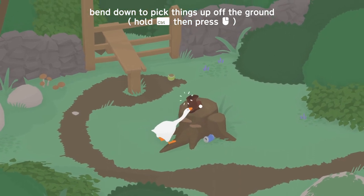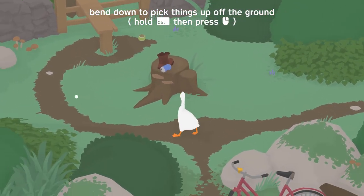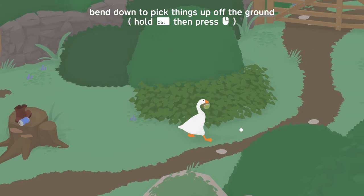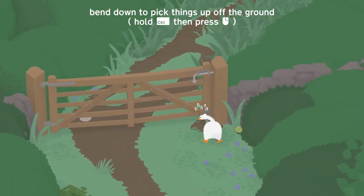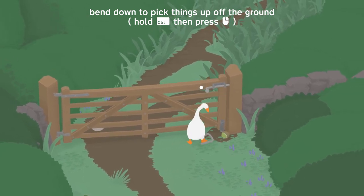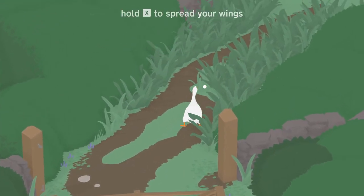Bend down to pick up things off the ground — hold control and press that. Let's go pick this up. We got a can. We got whatever this is — a ball, a little fuzzy ball. Oh, it wants me to pick whatever this is up. Then I got to grab that. So I can go through here — I just tore down a fence. Nice.